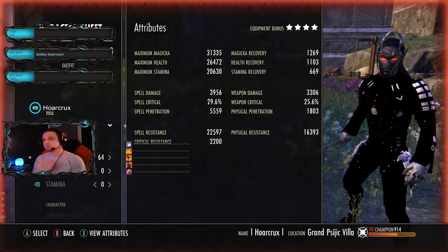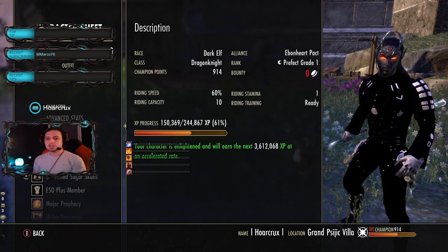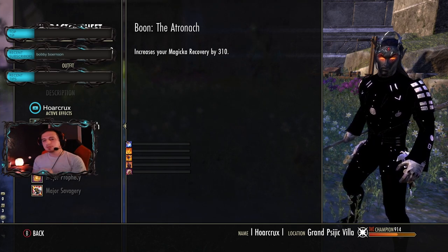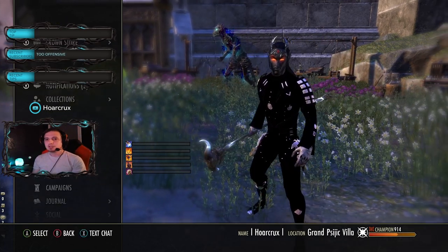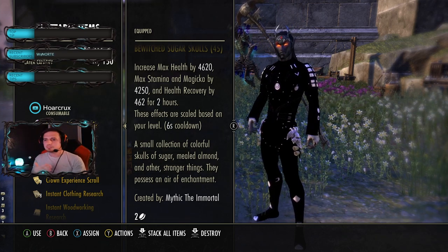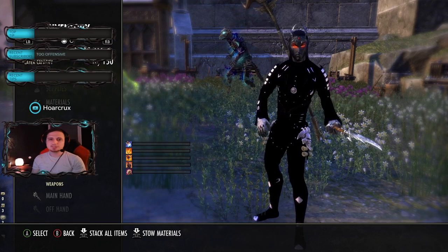Magic recovery is 1200, you don't have to worry about that too much because we are rocking Blood Spawn which helps with sustain. We're using the Combustion passive which also helps with sustain, and there's plenty of room for adjustment in case you need more. I'm running a Dark Elf — just personally my favorite. Running the Atronach Mundus, you definitely need this for sustain. Food-wise we're rocking the Bewitched Sugar Skulls, it's super cheap.